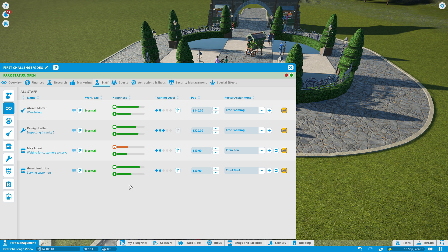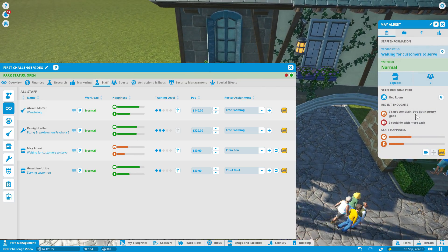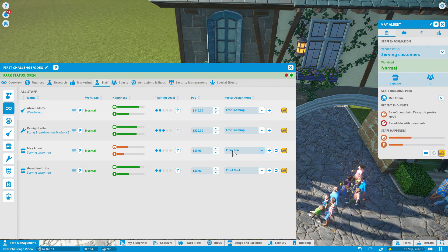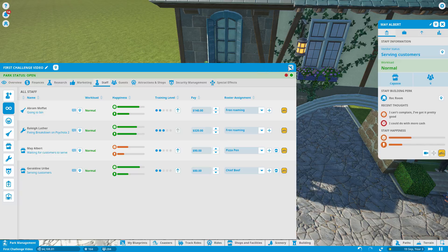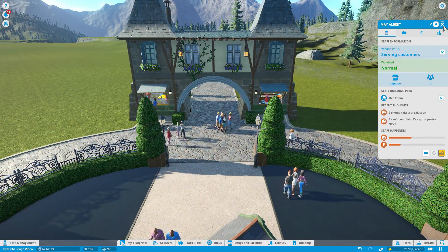People are all kind of happy now. We can train staff up and look for other things. May Albert might need an increase — let's see what May's problem is. She says she could do with more cash. You know what, May? Thanks for asking — there we go, got some more cash. These are some really cool staff management things you can do.